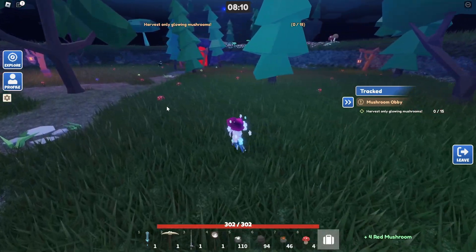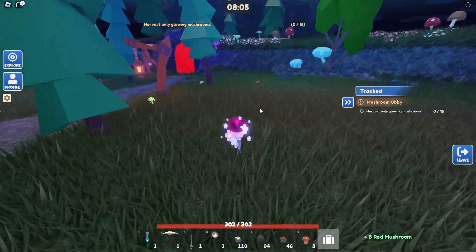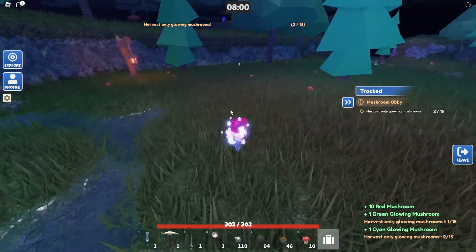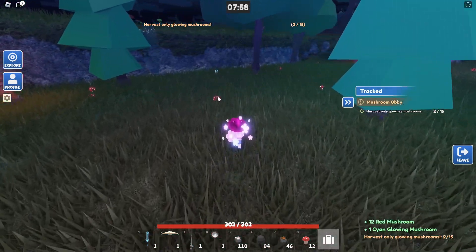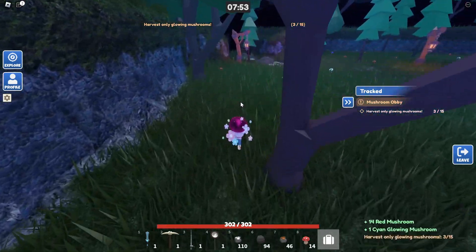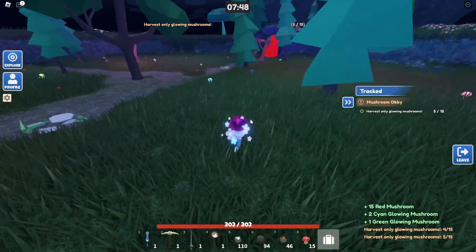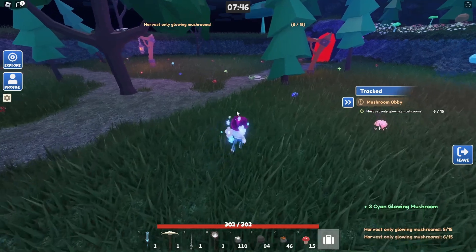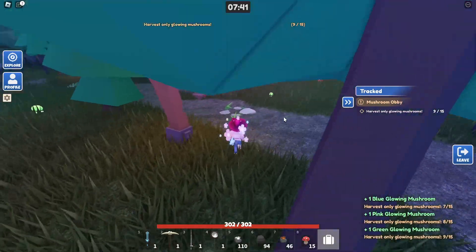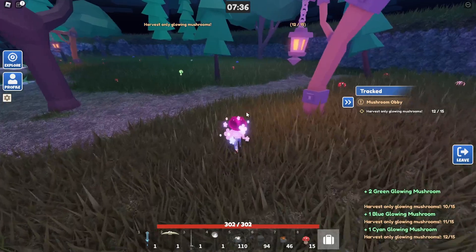Just going to clear it out a bit to make it easier for myself. The red ones don't really do anything, they're just in the way, so I clear them out - it means that more can spawn. Especially if you're not in here first; if you're the last person to come in there's probably no glowing mushrooms left. I like to clear a few out for myself and it helps others too, even though it is a race.